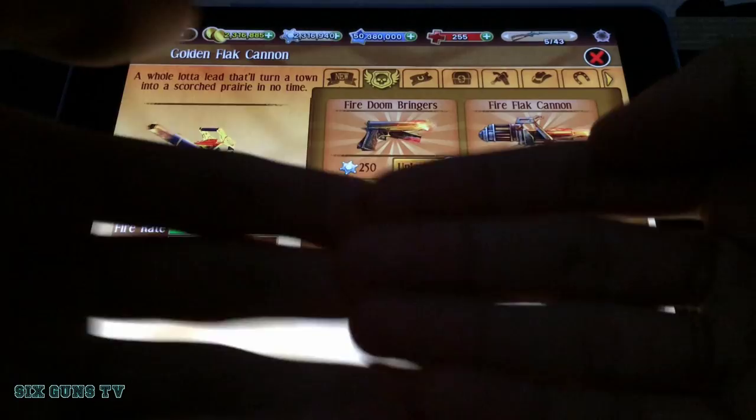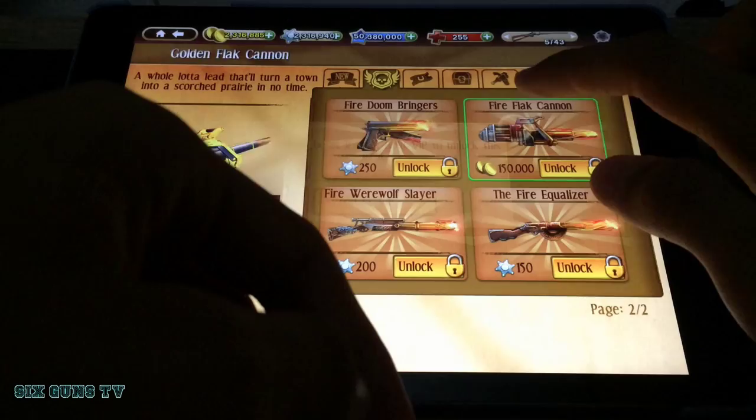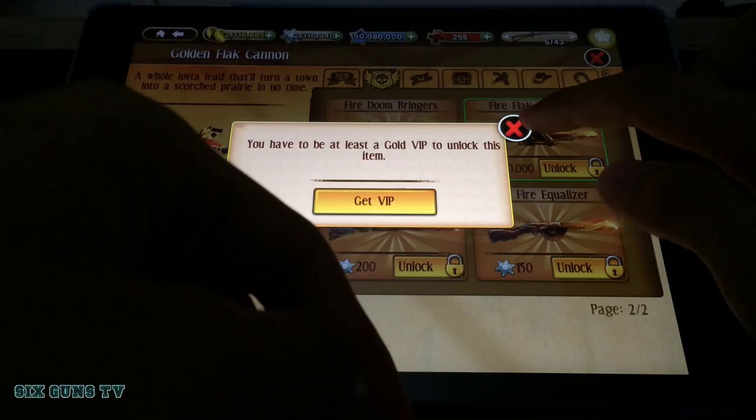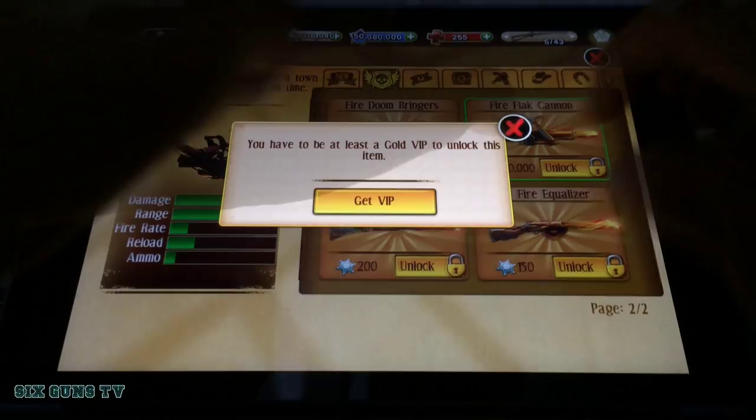It's very simple, but it can take a while to get the weapon. So first step: you press unlock, and then press this little red X — yeah, the red button here. So first you must go to the home screen.